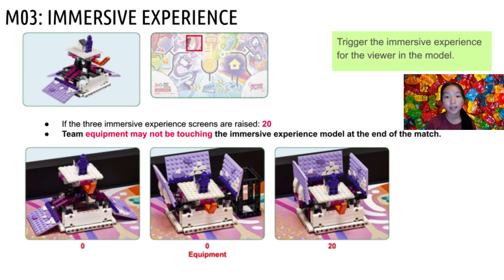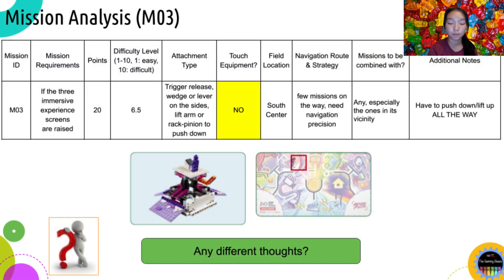Mission 3 is called Immersive Experience. If the three Immersive Experience screens are raised, 20 points are awarded. Team equipment may not be touching the Immersive Experience model at the end of the match. Starting from the left home area, which is closer, navigation is fairly simple — there aren't really any missions in its way, so the robot could drive straight towards the model. It can be combined with any missions in its vicinity. However, given the small orange lever that is needed to activate the mission, precision is needed, though this can be avoided by using a wider attachment. You need to push the orange activator all the way down or it will spring back. We would recommend using a trigger release, lever, wedge, lift arm, or rack and pinion. Therefore, we rate this mission a difficulty level of 6.5 out of 10.